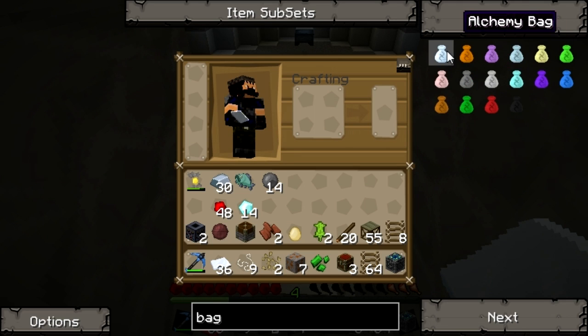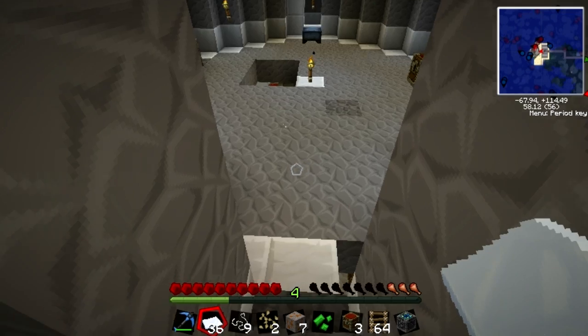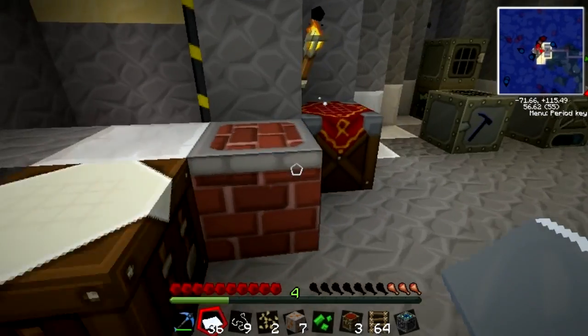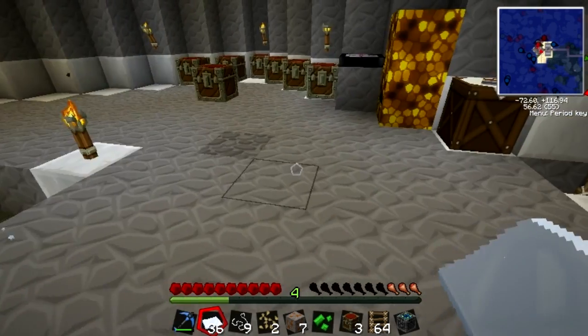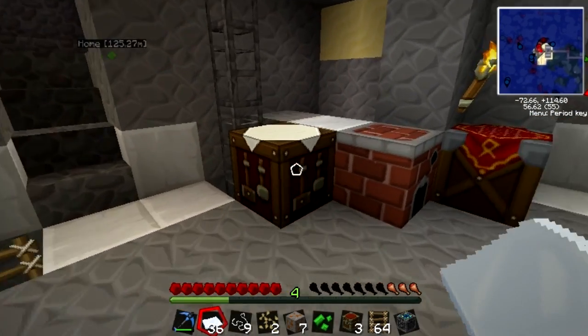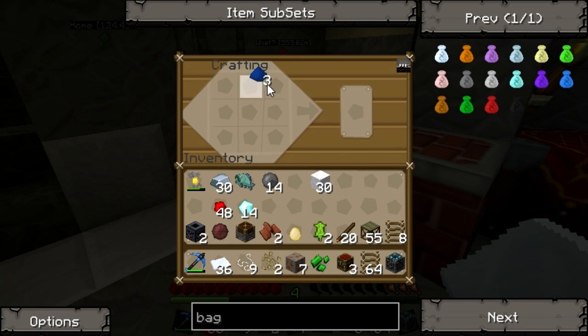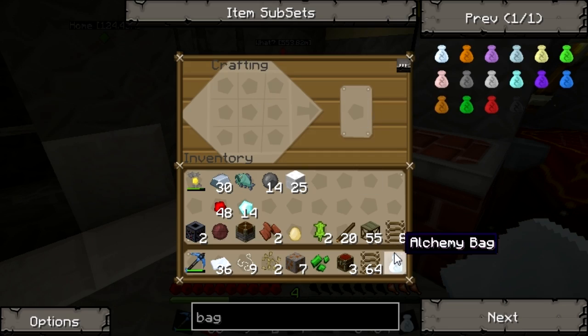Alchemy bag — alright, an alchemy bag requires three covalence and a bunch of wool. Okay, I got that. Let's go make that right now. First, come over here and grab three of these — one, two, three. Excellent, now you belong to me, young Skywalker. Look at that, wool all the way around and then we put this in the middle — BAG-AO-SH-DOO-SK-A-BANG. That's how we do it.